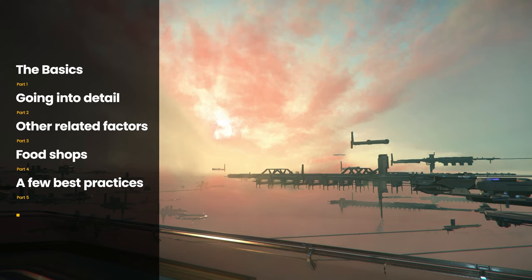Here is my table of contents for this first video in the series. We'll start talking about the basics of hunger and thirst and then move on to how hunger and thirst are satiated. Then we'll go into a little bit more detail about how it all works underneath the hood for what we actually know so far. We'll then move to other factors that impact hunger and thirst, and also have a short section about the different restaurants and food shops currently available in game. We'll finish it all off with some best practices.